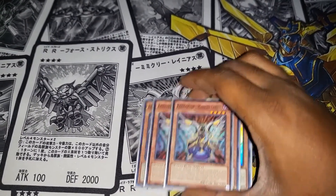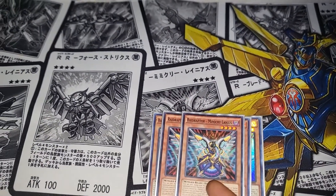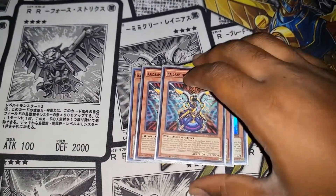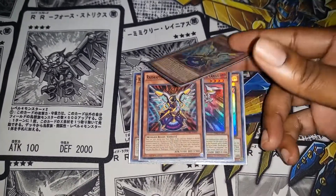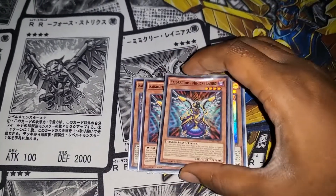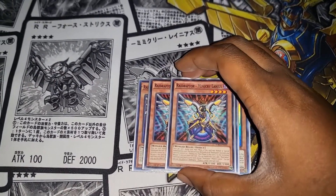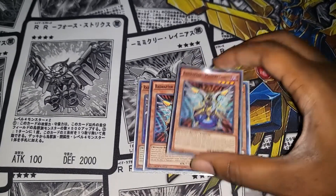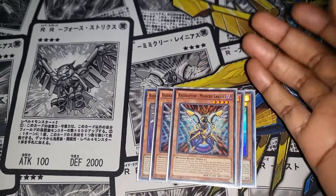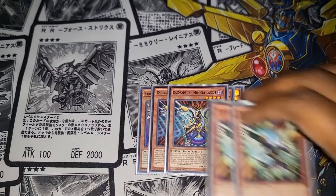Say if I use Mimicry and a Ray Raptor, link it off to Y-Strix and they Ash it — I have some recovery. They Ash the Y-Strix effect, then I use Mimicry's effect from the graveyard. Usually I do this going first, but I use that effect in the graveyard to get another Ray Raptor card or monster to pop off the combo.